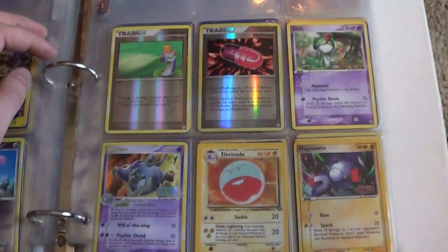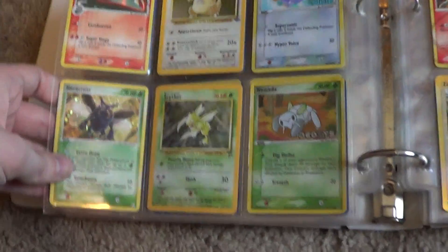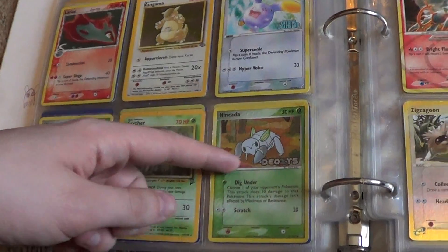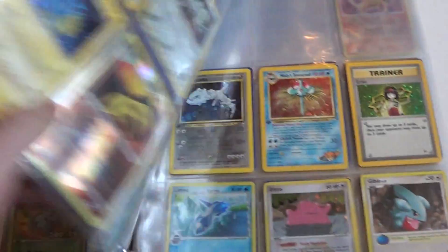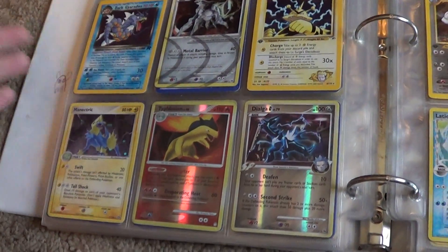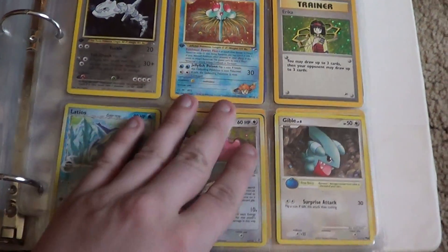We got some good ones here. Plus Power — classic, very classic. The EX packs, I remember that. Just some RCS swag, some Brock's Rhydon swag. Steel RCS, Dark Gyarados, Dialga G, Lieutenant Surge's Electabuzz, Misty's Tentacruel. Lots of cool stuff. Some Delta species legendary action here.